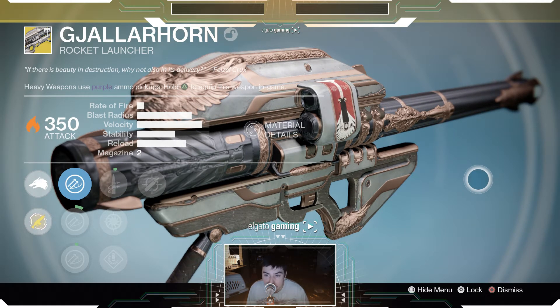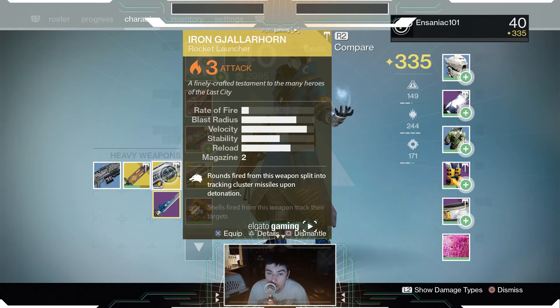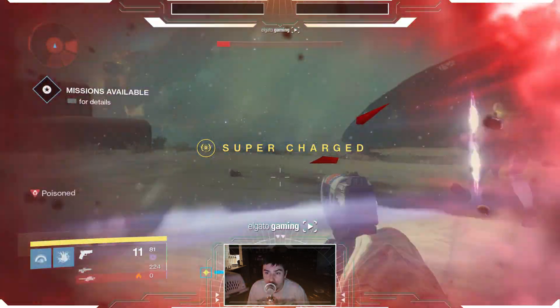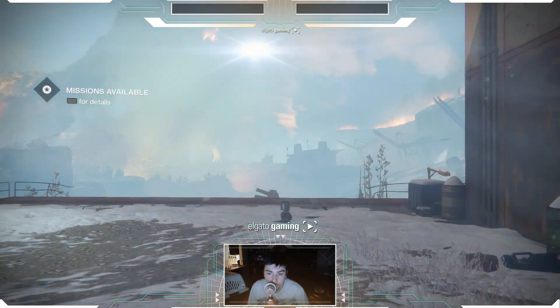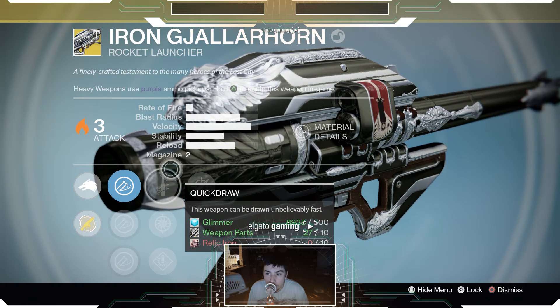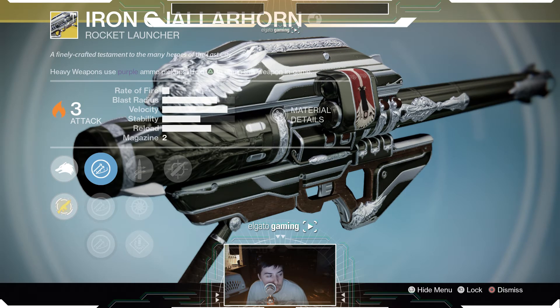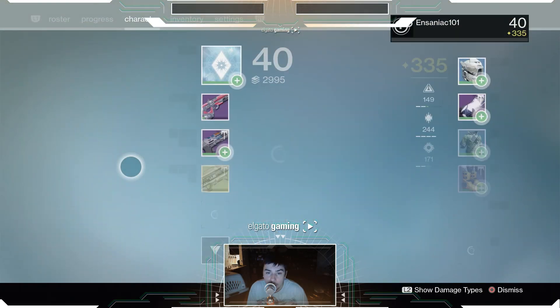The biggest thing is the fact that you get two of these — two Gjallarhorns. You get the regular one from the quest, which I guess everybody gets, and then you get the Iron one if you pre-ordered the game. Look at that thing in all its glory. Of course I don't have any ammo to use it, but as you can see it's only three attack — however this one's 350.